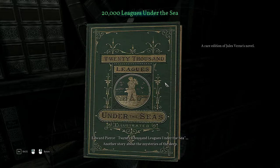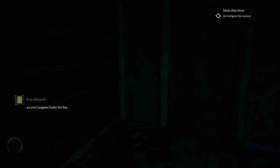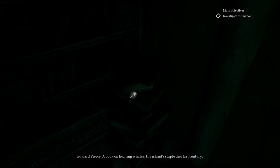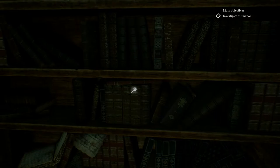20,000 Leagues Under the Sea — another story about the mysteries of the deep. Some priceless books, to be honest. What's this? A book on hunting whales — the island's staple diet last century. Dark water history.